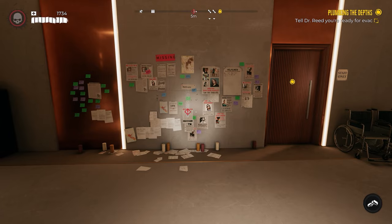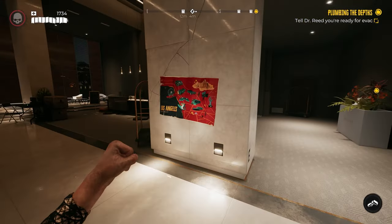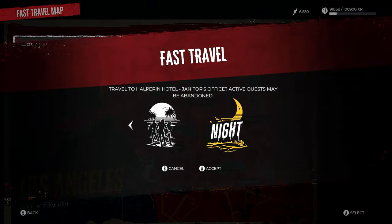You can see our location is going to be in this circle on the far left of the map. After we grab Jamal's poster, we're going to turn to the right, head into this room, and fast travel back to the Halper and Hotel, which will lead us on our little side quest to finding Jamal.